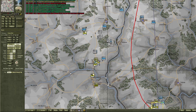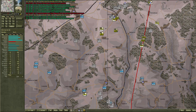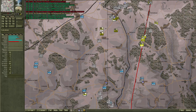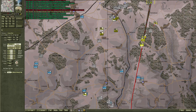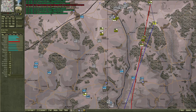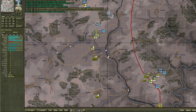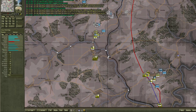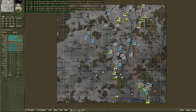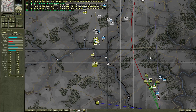Enemy units are surrendering left, right and center — I've killed a whole bunch around the area. This artillery battalion is stopping mine from moving. Got some more reinforcements — actually no, that's just a mortar. We managed to secure the village again, so that's not too bad.